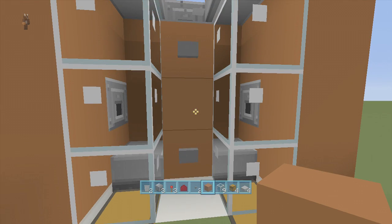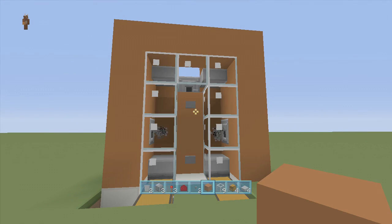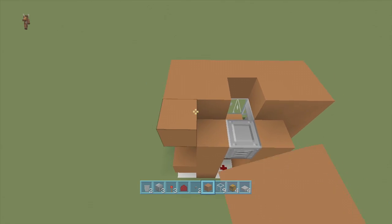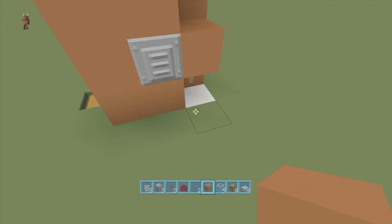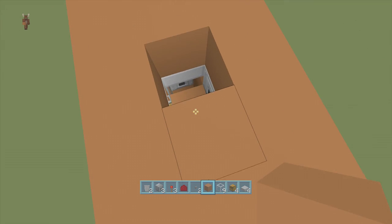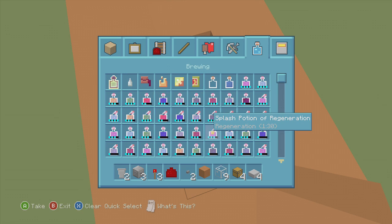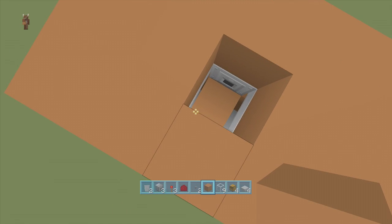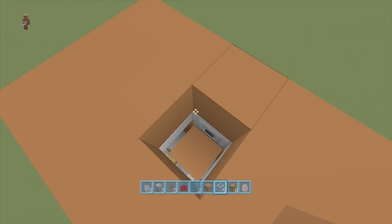So there is our pig cooker. We've got our water up here — press the button, it goes away. Our lava down here — press it, the lava comes out, and it goes away. If you're on survival, you'll need to make a little staircase going up here and use leads — little ropes that go around the pig's neck — to bring them up and put them in the hole.